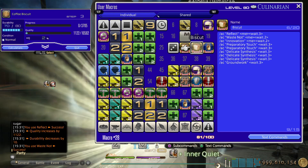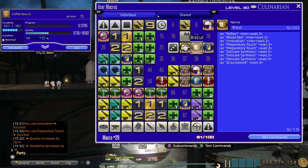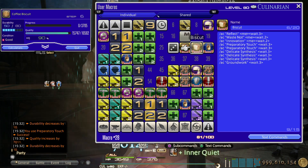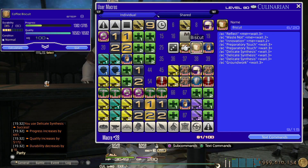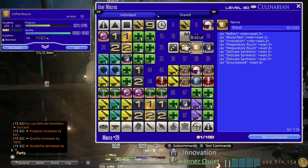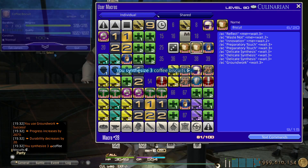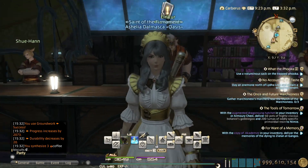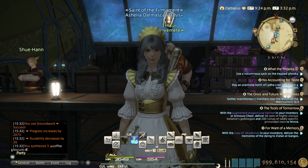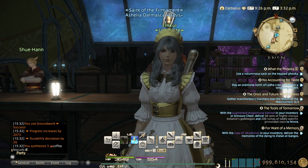This is absolutely insane — you don't even need to go through the market board for this. All materials are purely botanist. Anyway, that's pretty much it — hope you found this helpful and happy guild making. If you did, please like, subscribe, and share, and if you want to support the content you can do that on Twitch or Patreon. Appreciate all the support — see you in the next one, take care!